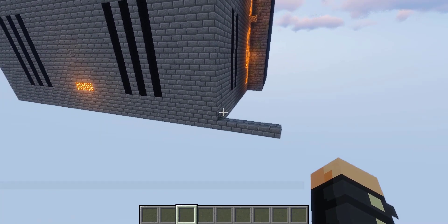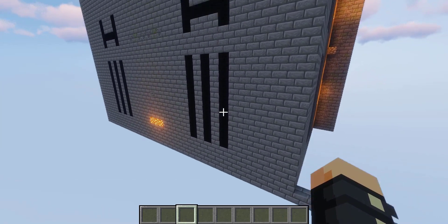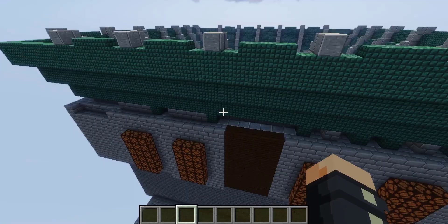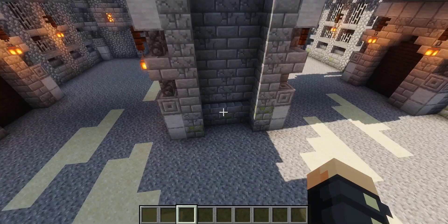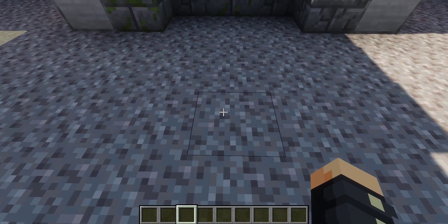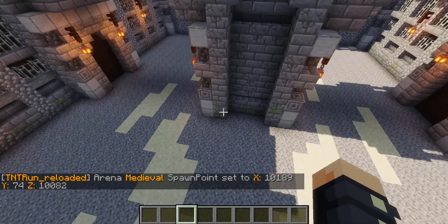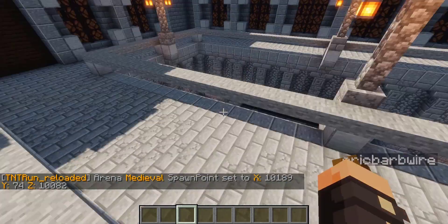Next, we're going to set the spawn point, which is super easy. Let me put it right here, sort of in a nice central point on the map. So slash TR setup set spawn Medieval. It's defined in XYZ coordinates.